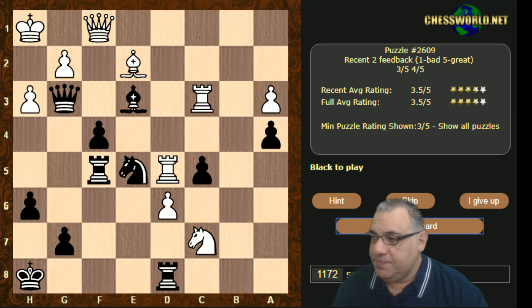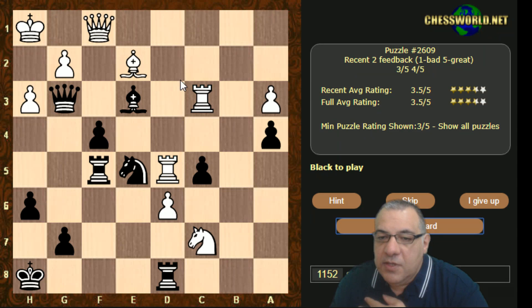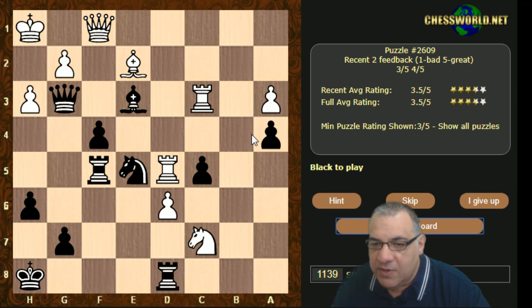This puzzle still has loads of time left and it's three and a half out of five. Let's have a look at tactical vulnerabilities. It looks as though black has — well, there's an unprotected piece on c3. In terms of tactical vulnerabilities, the dark squares: the king hasn't got many escape squares.